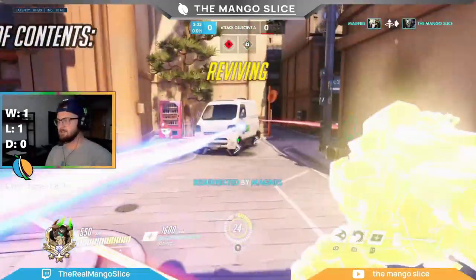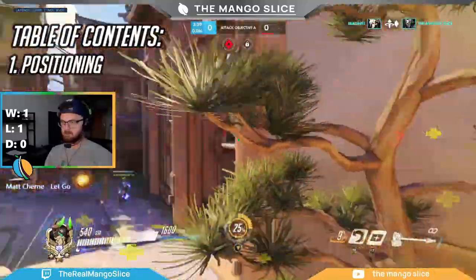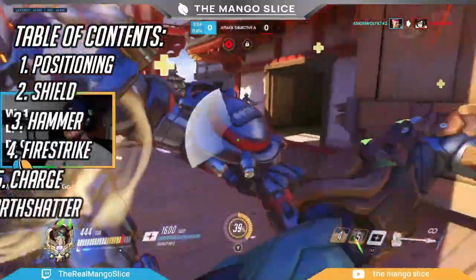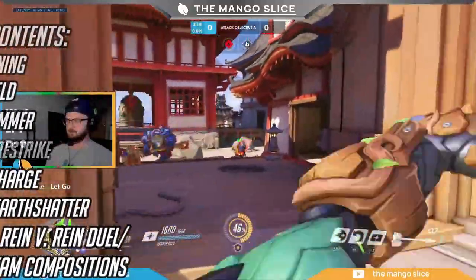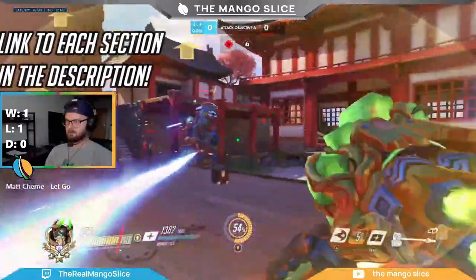I'm going to start by talking about positioning, because I think this is the most misunderstood thing about Reinhardt for a lot of players, before moving on to shield, hammer, fire strike, pin, and shatter, then closing off by going over how to win the classic Rein v Rein duel and talking about team comps. I'll put a link to each section in the description. With that out of the way, let's get started.